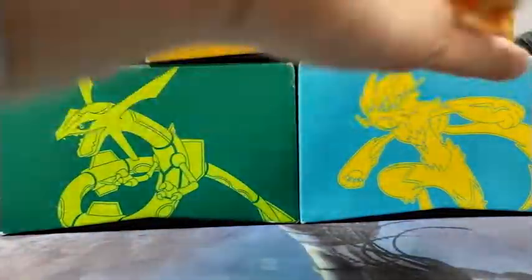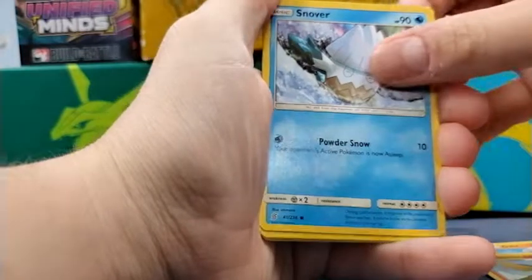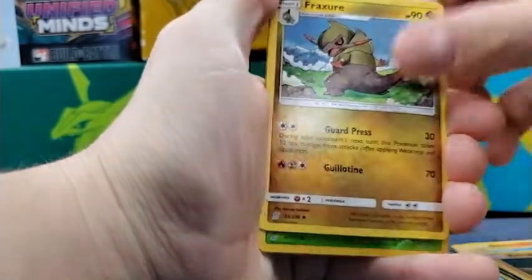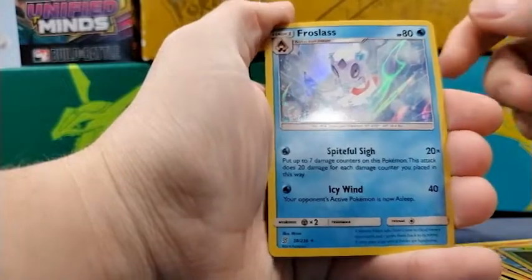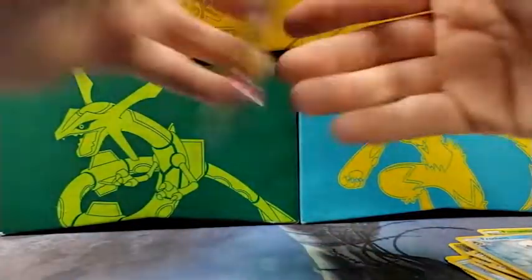We got white, so maybe we got something good. So Fletchling, Onyx, Fletchlinder, Snover, Murkrow, Lapras, Relicant, Fracture, Fomantis, and Froslass - which is a hollow, of course. I got a couple of Froslass last time, so hopefully I can use those.